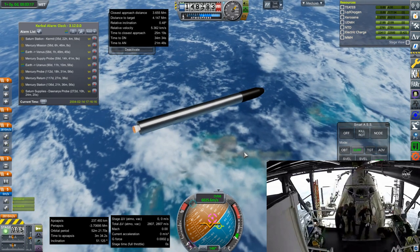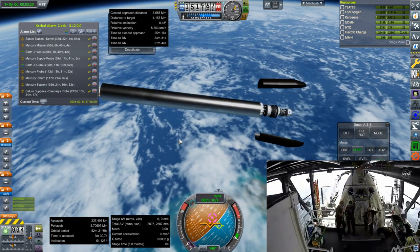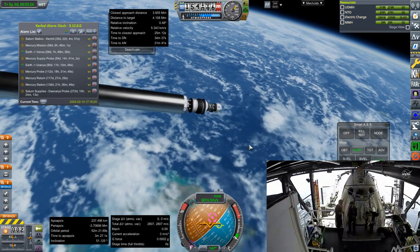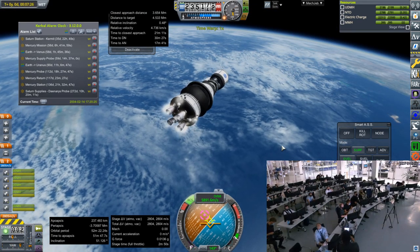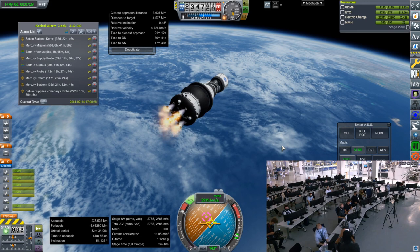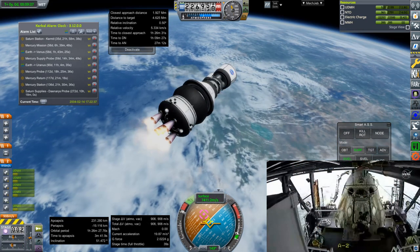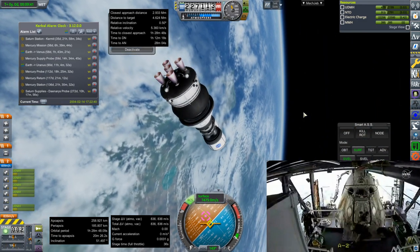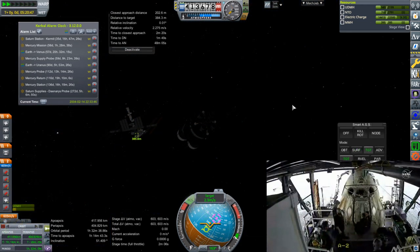Getting us to 6,000 meters per second there, and then the Briz stage has about 2,000 meters per second to use to finish orbit and get the tugs over to the station. So not quite an SSTO but pretty close. The Briz stage got these little tugs to orbit and I made very simple rendezvous burns to get us over to the station. Here we are approaching the station.